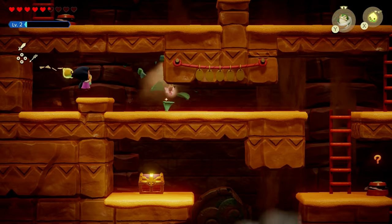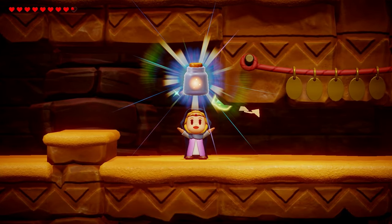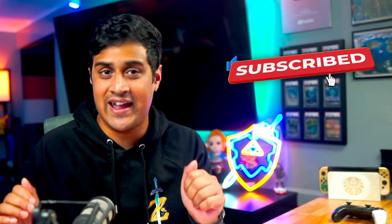Now that we've maximized the appearance of these fairies, you can shove them in all your bottles whenever you need them on the go by just slicing the grass. Also, rumor has it that you can increase the chances of fairies showing up by hitting that like and subscribe button and turning on notifications.